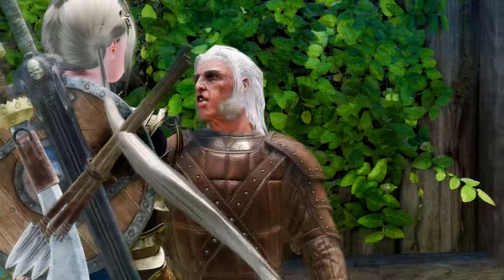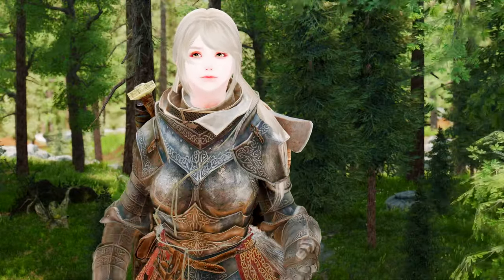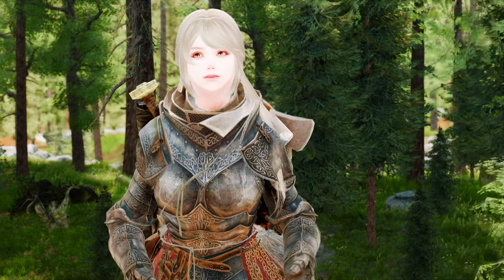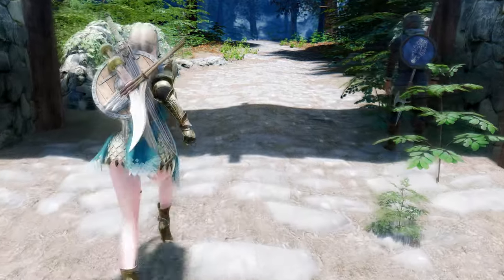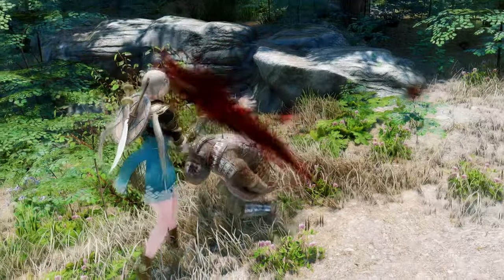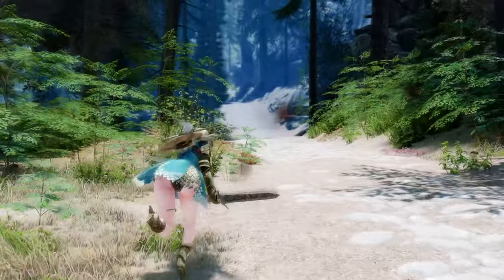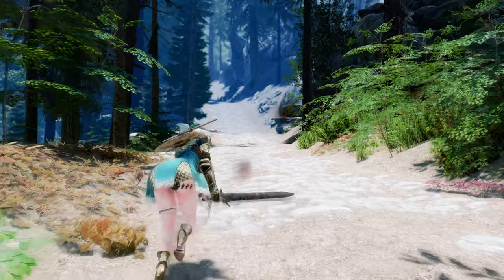Have you ever encountered the issue where you hold down the shift key to run in Skyrim, then begin a conversation with an NPC, release the key, and then finish the conversation, only to find that your character is still moving at a walking pace as if you're still holding the shift key? Or perhaps you've experienced a similar issue after a kill cam, where your character is still moving at a walking pace even though you were holding the shift key when you initiated the kill cam. The Modern Toggle Walk Run Fix SE mod has been created to solve this issue without the need for any scripts, DLLs, or ESPs.